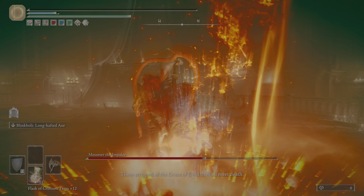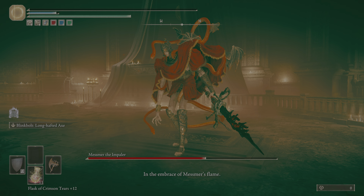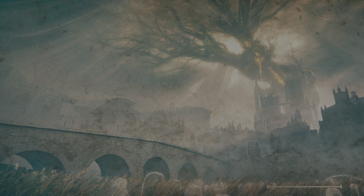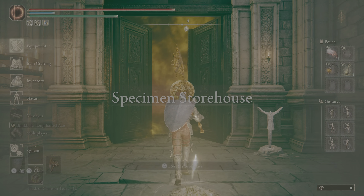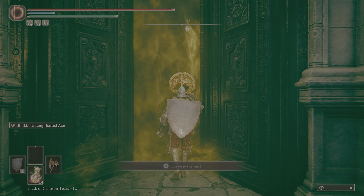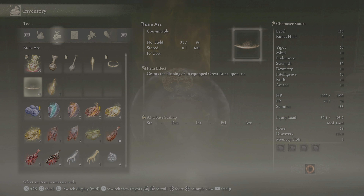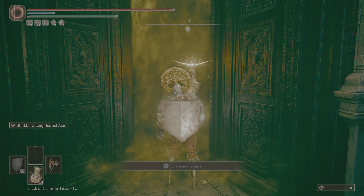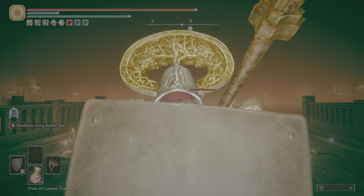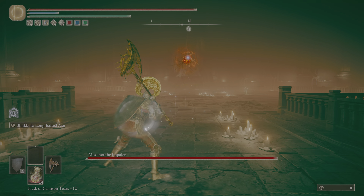I died. You want to use a brass shield instead of just a plus zero heater shield — it'll let you block a lot of his attacks a lot better. This thing is probably just a fine weapon. I think Mesmer is weak to lightning, I want to say. With the kinds of openings you get, I haven't quite learned how to use a greataxe against him.